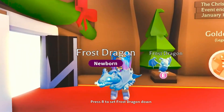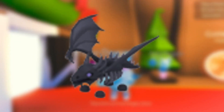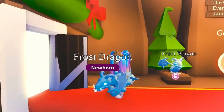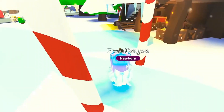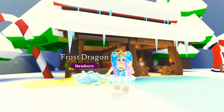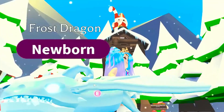Frost Dragon is way too similar to the Shadow Dragon and has a few differences only. Unlike the Shadow Dragon, it has retextured icy blue scales, pastel blue neon eyes, and bright light blue smoke particle effects coming out of its mouth.